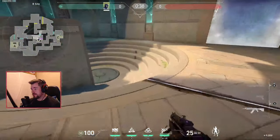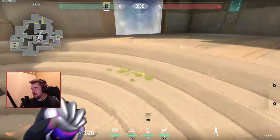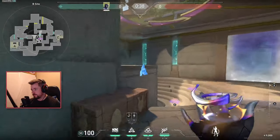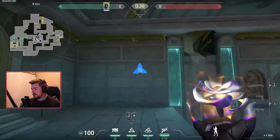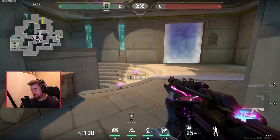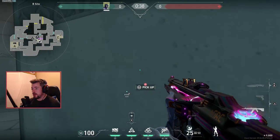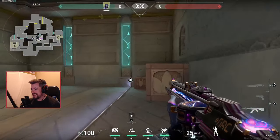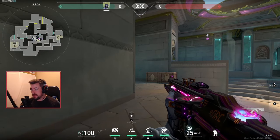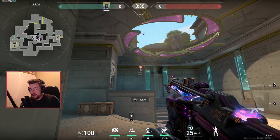This position is okay, but you have to be worried about this angle. I'd do double barbed wire over here. Instead of a flash here, I'd throw a flash over here — the purpose is to deter anyone from peeking. When I pop the flash, I'm isolating this kill. They're going to be looking elsewhere, predicting a peek, and now they're in the line of sight of my flash.